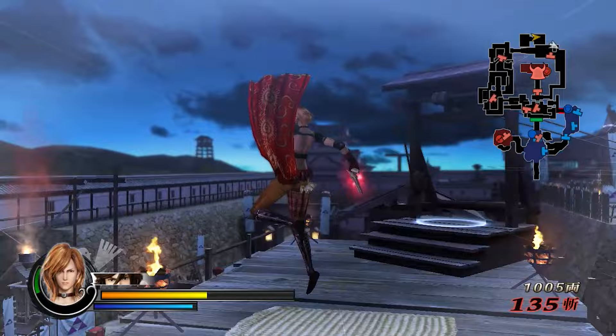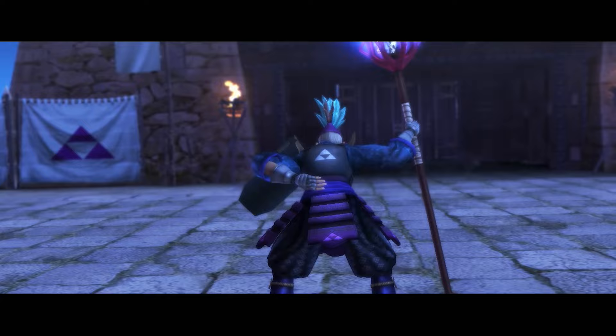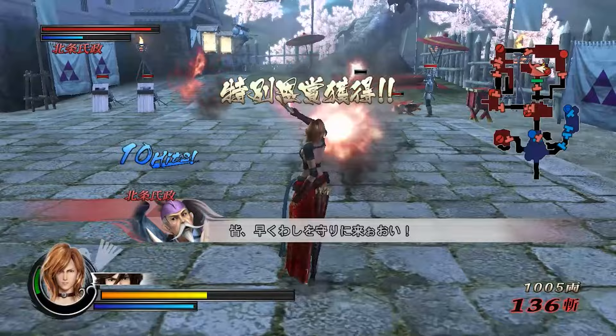That ninja just keeps following me. Also you can't jump down there which is kind of annoying - it'd be like a sequence break otherwise. So this is how you get the second objective of ambushing Ujimasa.